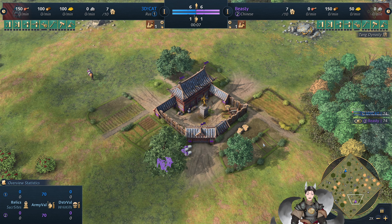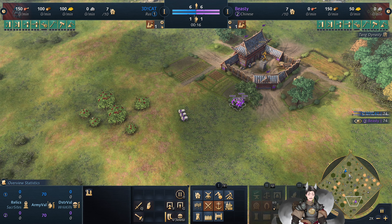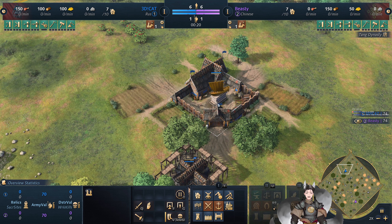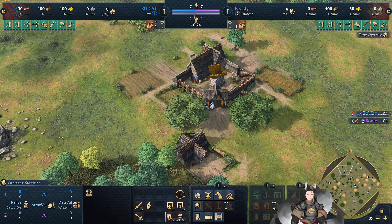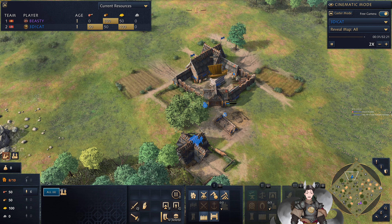Greetings everyone, Angraid here with another Age of Empires 4 replay. Spawning above on the left side is the Magenta Chinese, where Beastie. On top of our left side is the Blue Rus', where the 3D printed cat. Since we do have Rus' playing on the field, let's switch back out to him.